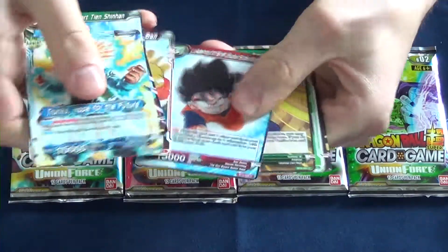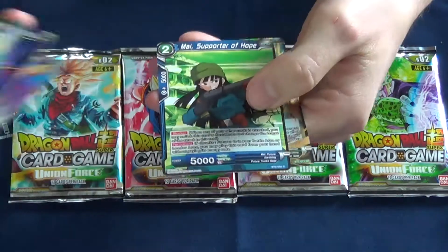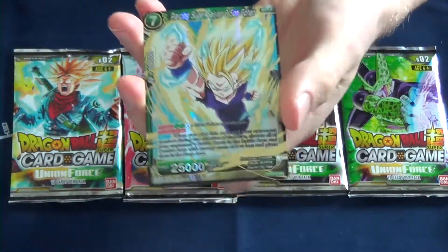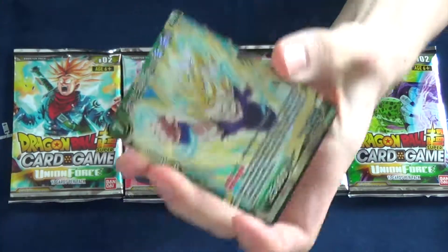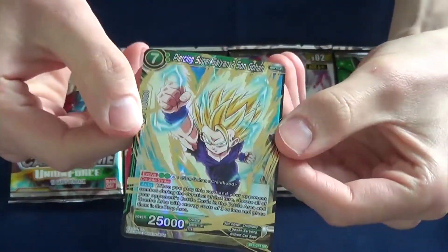Martial Arts Chen, which I believe is a good card. Not sure if there are any really good commons in here. We start off with a super rare — that's kind of cool. This is Piercing Super Saiyan 2 Son Gohan. Starting off with a super rare.